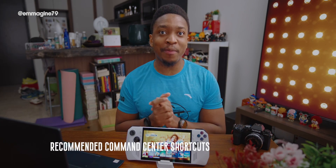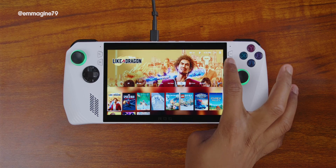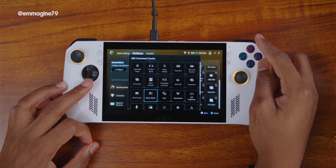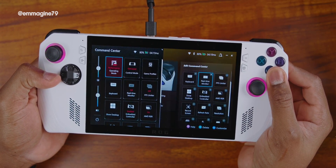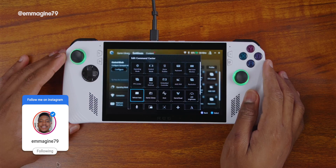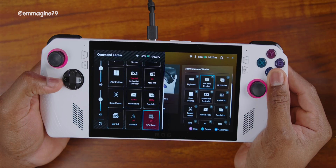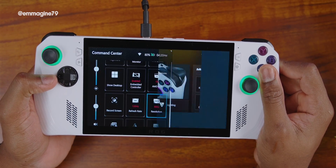Number one: recommended Command Center shortcuts. The Command Center gives you the options of 15 quick shortcuts. Open Armory Crate with the button on the right, go to Settings, press A to customize. I recommend you enable: operating mode to change your power profile, control mode to change your right thumbstick to a mouse when you need it, refresh rate for easy access, CPU boost (which I'll come to in a while), resolution for easy access to all three resolutions, and real-time monitor.